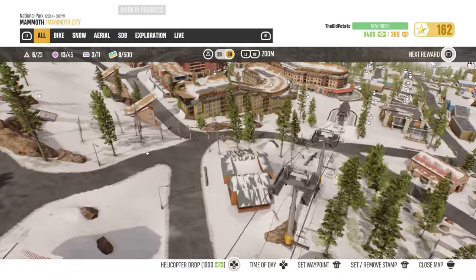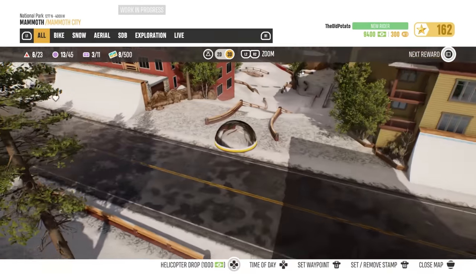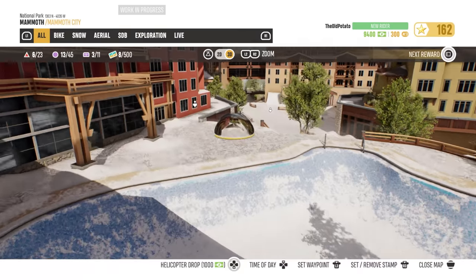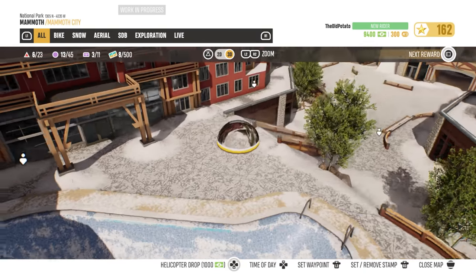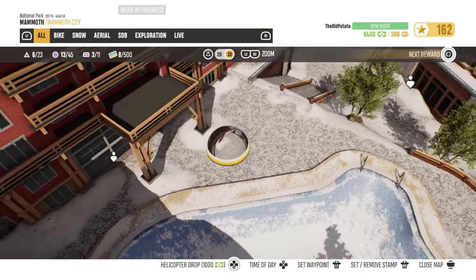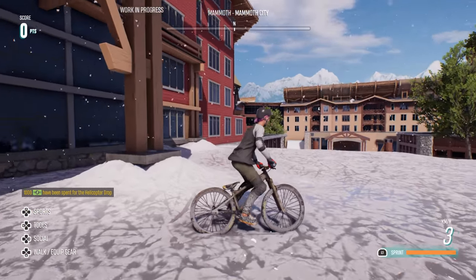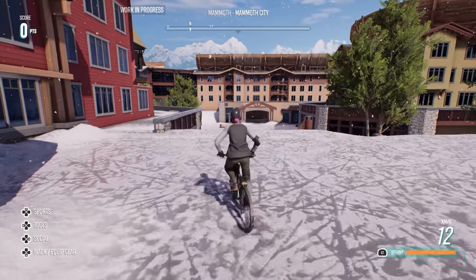This is Mammoth City and we have some little setups like this, like some rails. We can't grind the rails, but we could ride them. And actually in my stream, I did a tire ride to bar on this. So I think we're going to do that again. Boom. Here we are - first try? Straight off the heli?